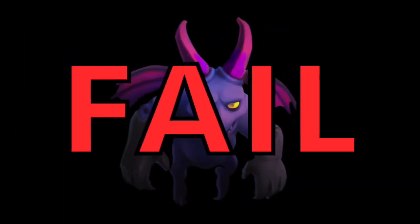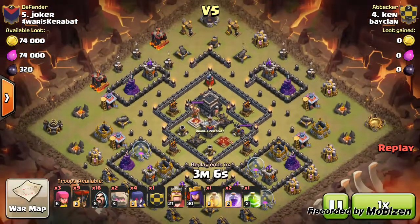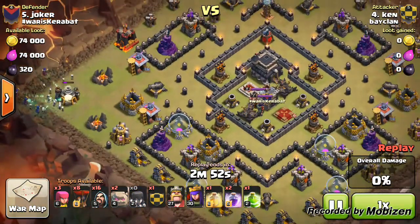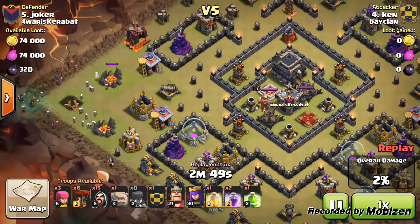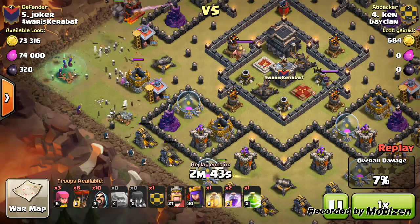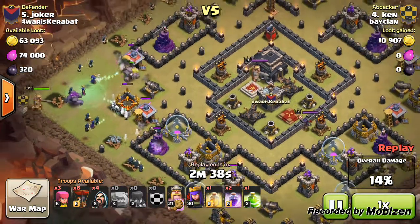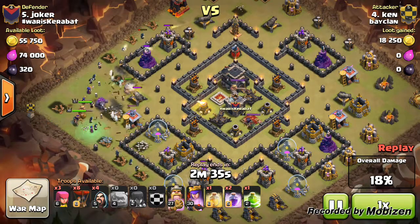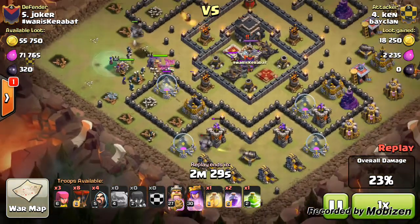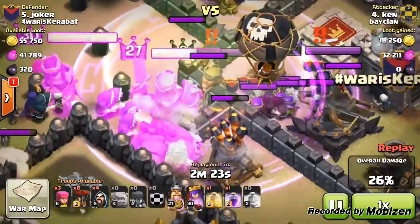For the fail attack today, we have our co-leader Ken attacking number five with the GoWiWi attack strategy with nine balloons. He places one balloon at the top to take out an unprotected mortar, then places the witches — and didn't put the golem down straight away, knowing they wouldn't be damaged. Then the golems come down, wizards go down, heroes go down. He's attacking a base with very weak heroes, one of our highest town hall nines.